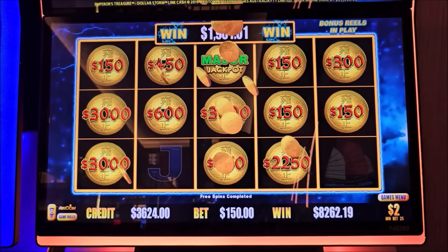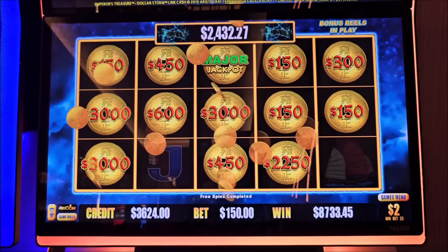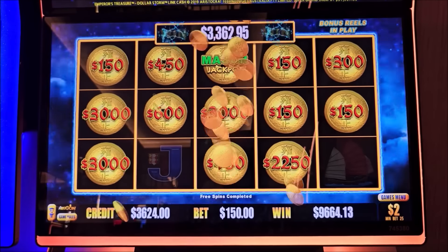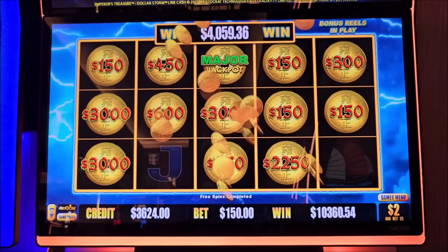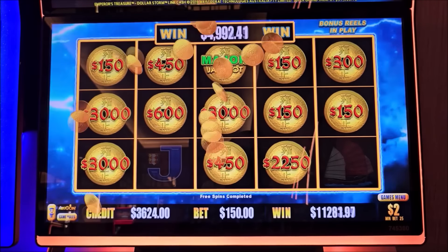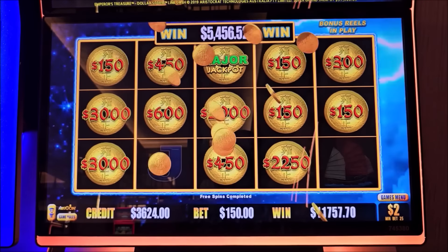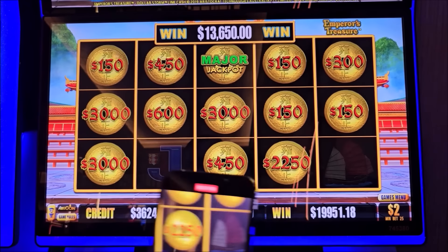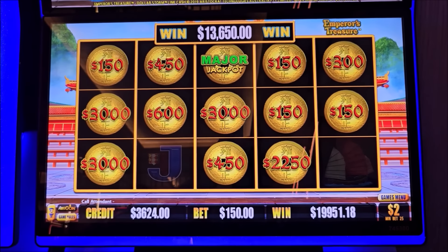That's huge guys. You know what? I'm gonna make a giveaway. If you go and download Engie Slot app on iOS and Android stores, I'm sending everybody $25 in coins. Just download right now and I will send you $25 in coins. Just go to the gift section and collect your gift guys. 19,951 — that's a massive jackpot guys.